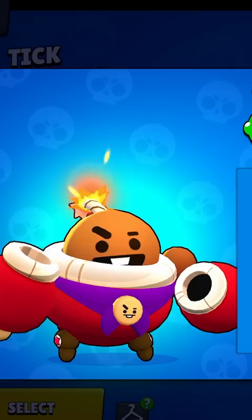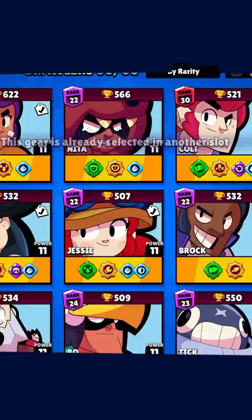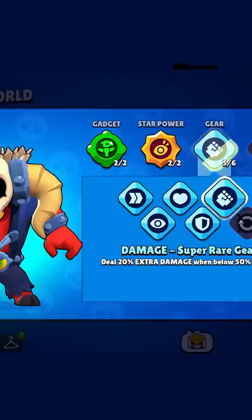First gear is Tix Mythic gear because it's 2,000 coins for free. Now we gotta do all the others. 20 minutes later.